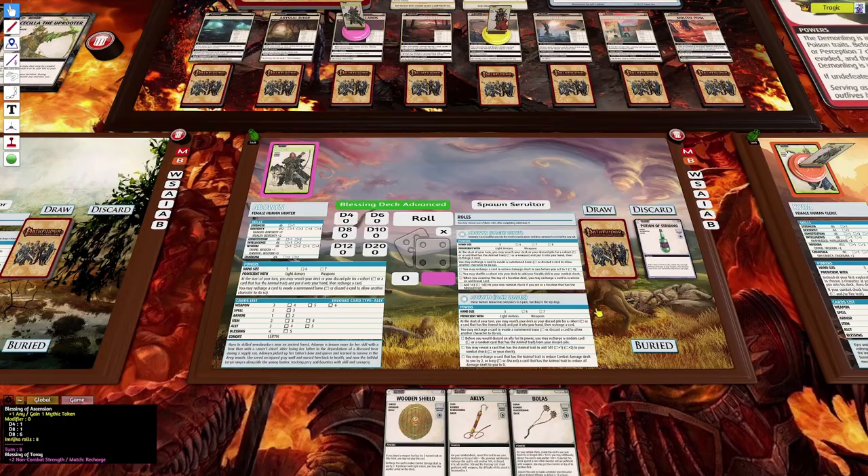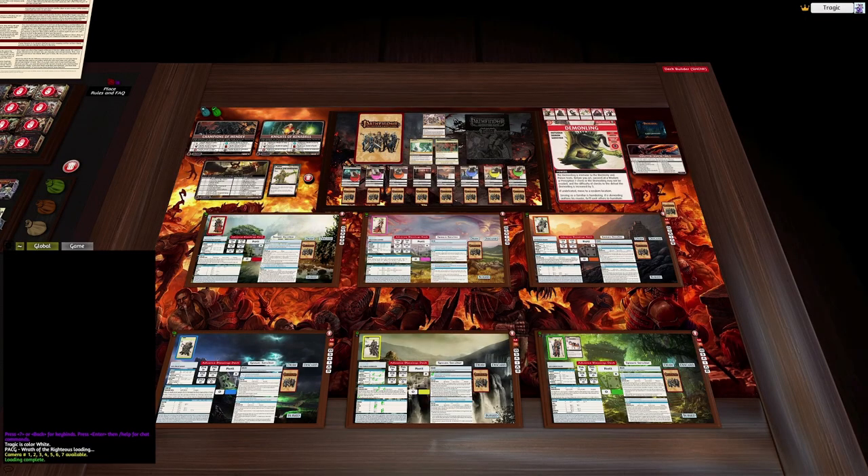The buttons on the sides of the player board are fetch buttons — they draw from the card pool. If a scenario says 'draw a random monster,' just hit the monster button and out comes a monster. You can click multiple times for multiple cards. Right-click these buttons and they come out face down. You've got monsters, barriers, weapons, spells, armor, items, allies, and blessings. If you need three armors, press it three times, pick one, and banish the rest.